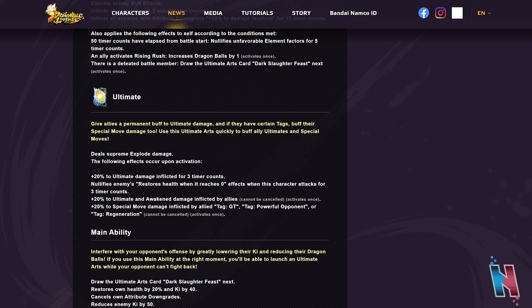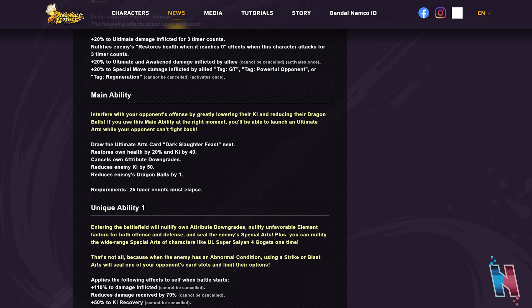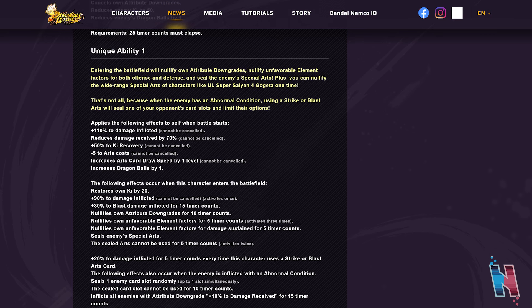His main ability draws the ultimate arts card Dark Slaughter Feast — that's a fire name. It restores own health by 20% and Ki by 40, cancels own attribute downgrades, reduces enemy Ki by 50, and reduces enemies' dragon balls by one. Requirement: 25 timer counts must elapse. So you get your ultimate, health, Ki, downgrades cleared, you drain enemy Ki, and knock down a dragon ball — great if they're close to Rising Rush.